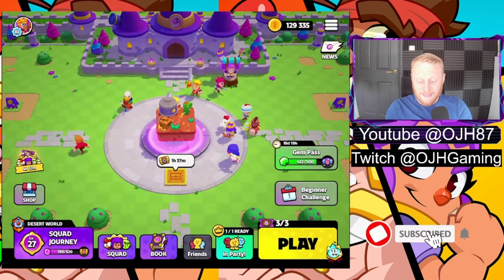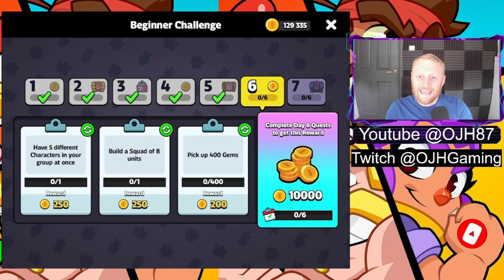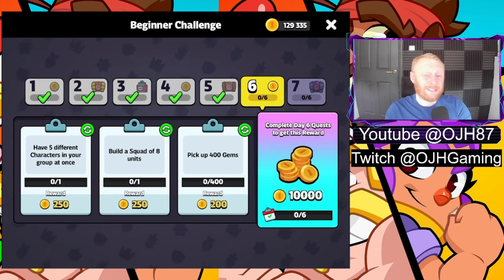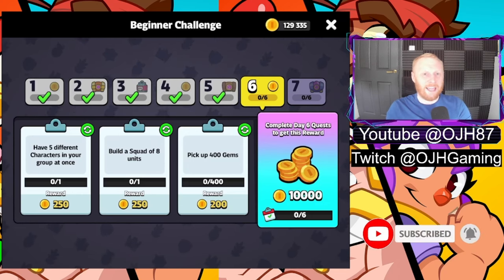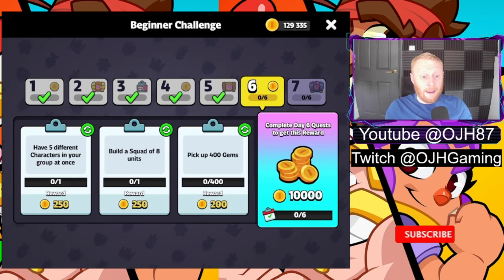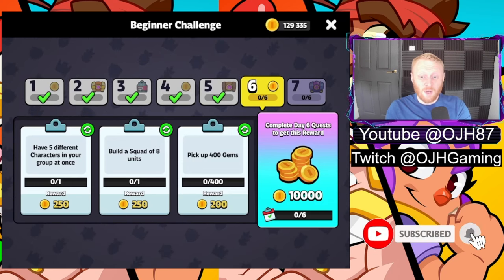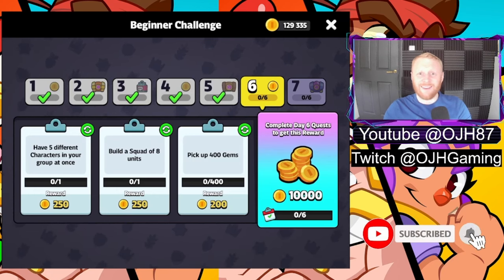Finally there are beginner challenges just underneath the battle pass. For the first seven days — I've been playing for six days now — there are additional little challenges to get you more gold as you go through the game, to help you buy more chests and rewards. Things like build a squad of eight units or pick up 400 gems. Again, loads and loads of reward tracks and ways to get yourself more in-game features. This game has been super super fun.